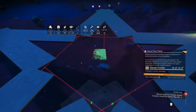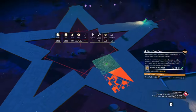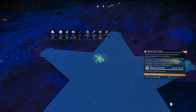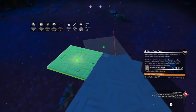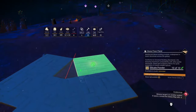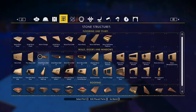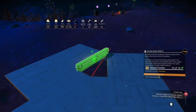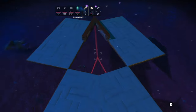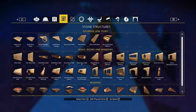That's the outside edges done. Let's focus on the points. Place two floor panels as so to create the point. Select the small stone wall and place them as so. Delete the inner stone flooring. Fill it with large triangles. Now the hard bit — filling it up with small triangles.